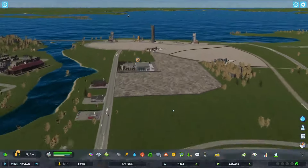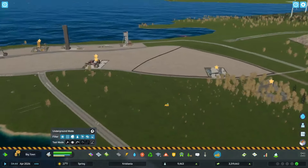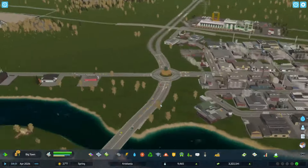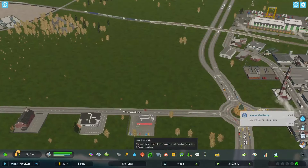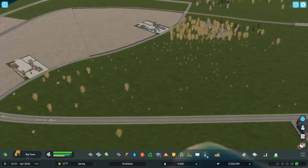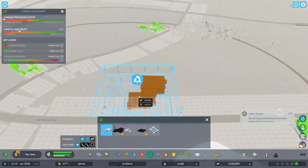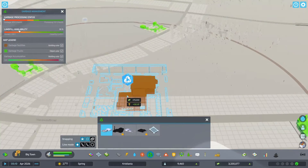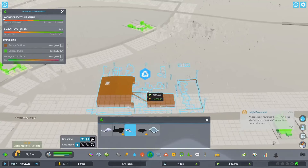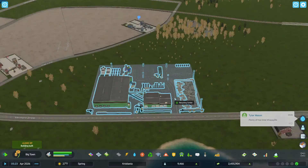Starting off right away, one of the first things we're going to do is come in here and decommission the building. This is going to become an industrial area over here. With that, one of the things we are going to do — even though I really think it is insanely priced and very difficult — I'm going to put in a recycling center. We're going to put this on the back side of this area back here, right there.